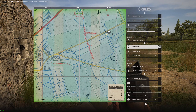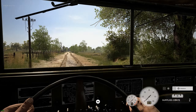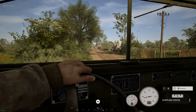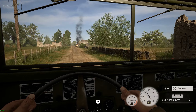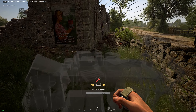Notice where I put the supply drop — not in the middle of the road, not out in a field, but in a spot where it can at least be concealed and next to cover in case we have to defend it. The supplies actually fall into the house, which is nice — they are now difficult to spot.